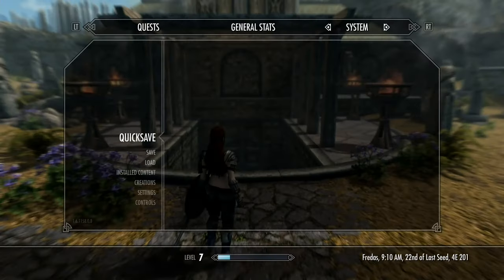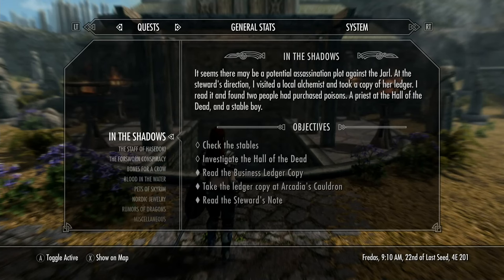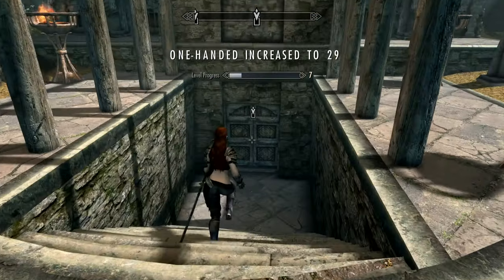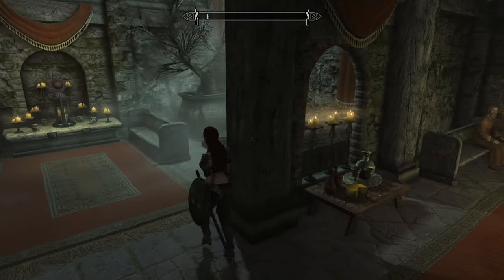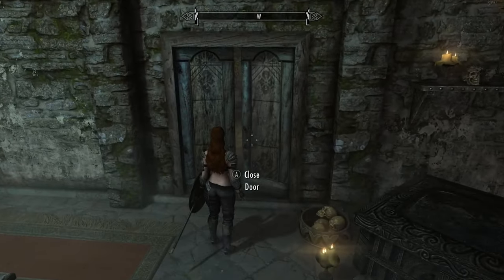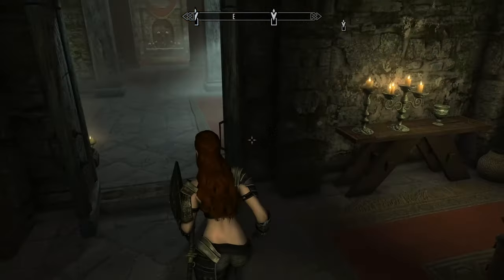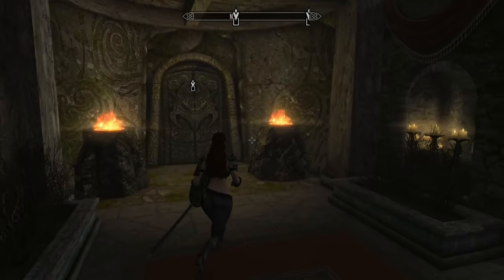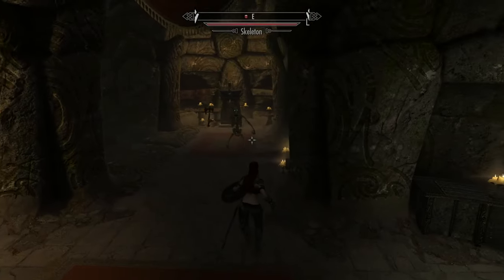Let me check the quests, because I don't like to have two quests going. I have one quest — I have to check the stables after I do this. The Hall of the Dead. Here we go. We have to go in there. Probably have to fight some skellies.